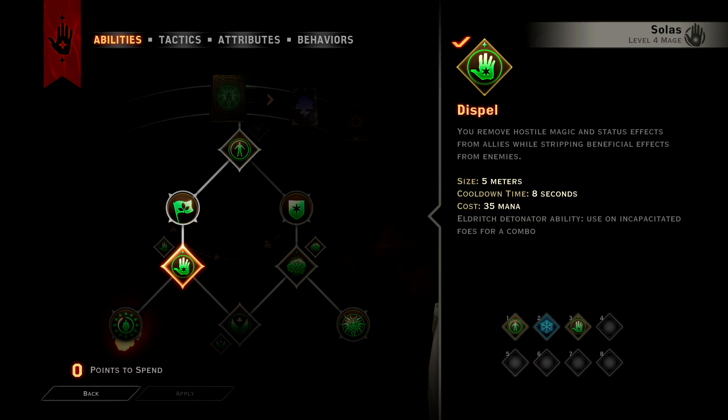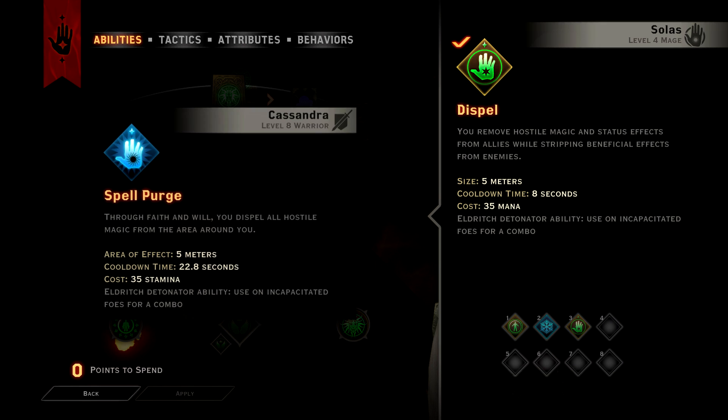One last tip for today: the mage and templar dispel skills will destroy a demon that is being summoned by a rift. Once you see that green particle effect, if you cast the spell before the demon is summoned, then you won't even have to fight them. The mage can cast this spell at range.